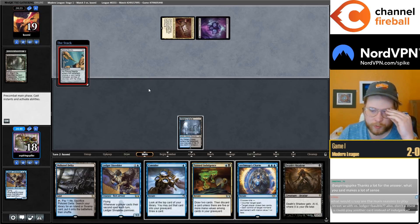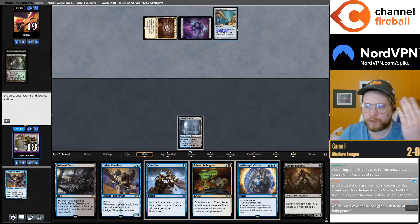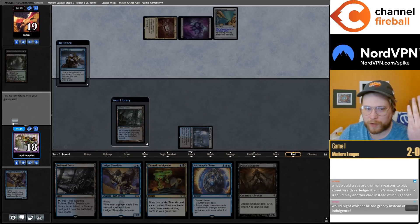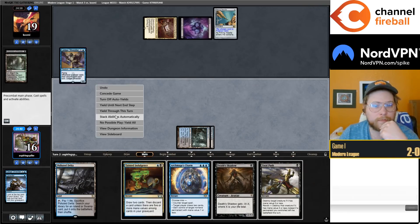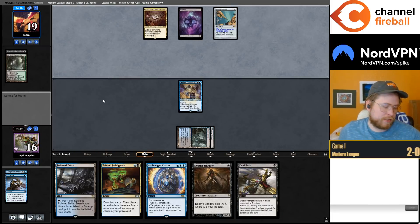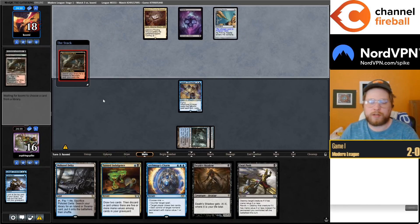I'm not really sure what this deck struggles against. They named Delta — that's so brutal. It's probably correct for them to name Delta against the Watery Grave here, but rough. Maybe we can connive it away. That's supposed to be two ingredients for Indulgence — Indulgence being instant speed is largely why it's good here.